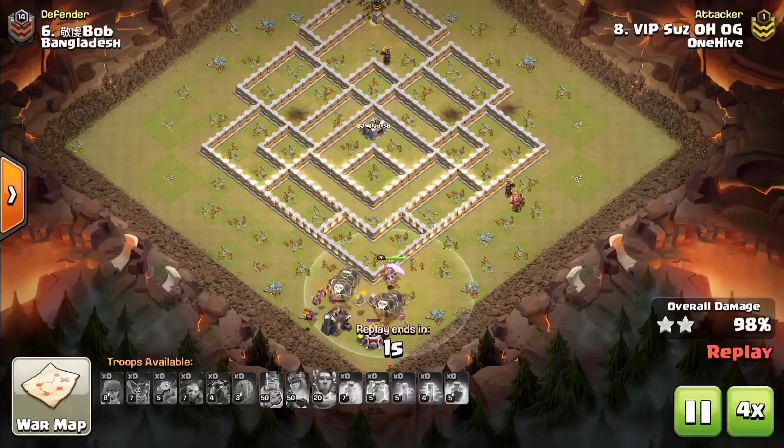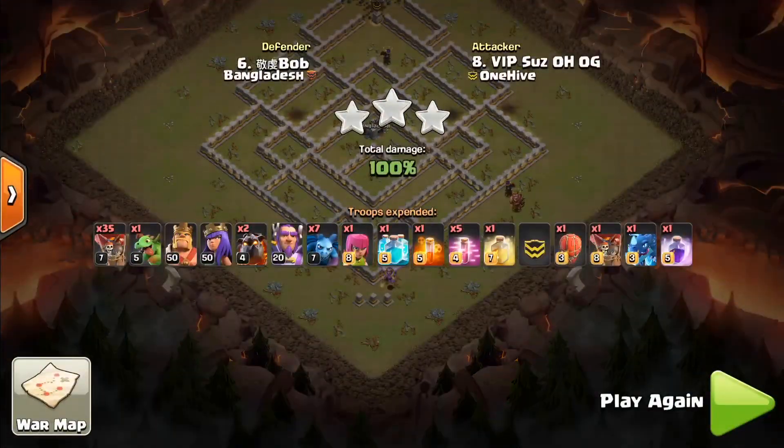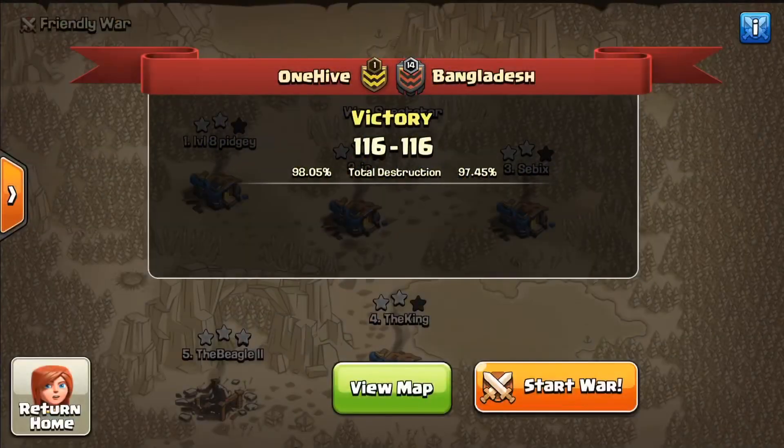That's another three-star in the bag. Hell of a job, Suze. And with that, 1-Hive moves on to seven and three. We're tied with Dark Looter Z right now, fighting for that higher seed in the playoffs. We've got one more match against 1-Hive Genesis coming up next weekend. If you liked the video, hit that like button, subscribe to my channel, and I'll see you in the next one.